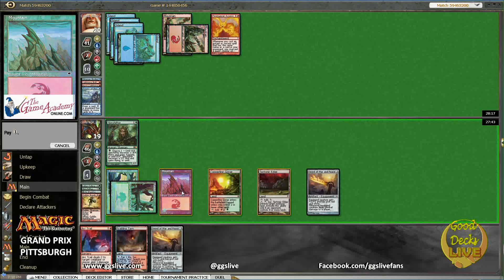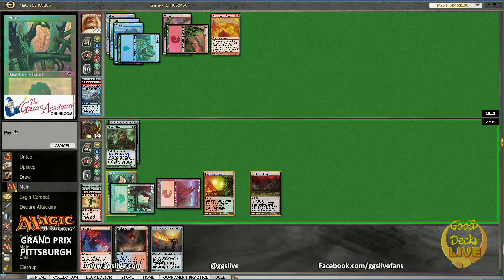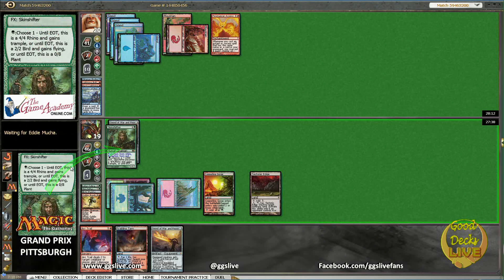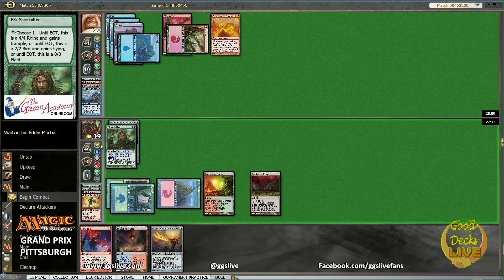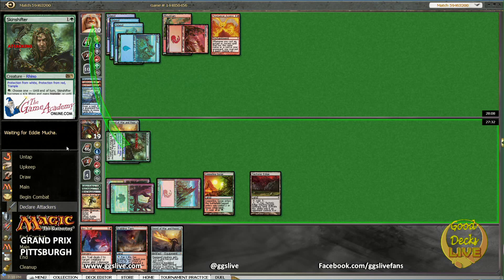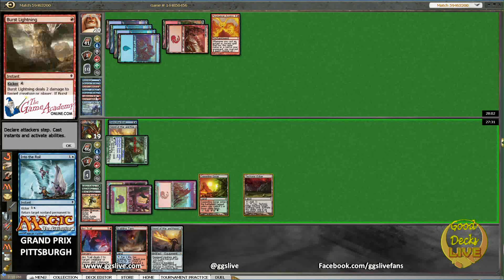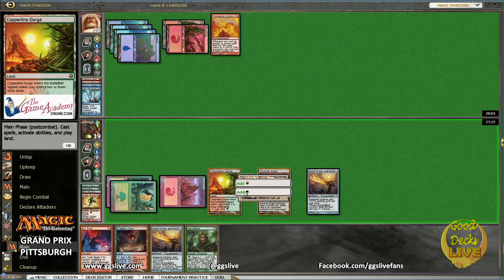And we can make him a Rhino now — Rhino you, Rhino go! Oh, that's trample? I didn't know I had trample. 6/6 trampling Rhino! And welcome to Into the Roil, right? Probably — does he have one in hand? Is he going to get a counter? No, oh, he's just bouncing. Thought he was bouncing his sword for a second.